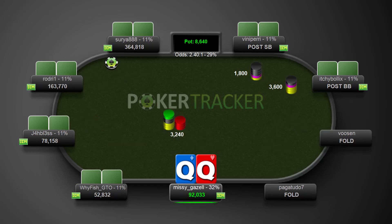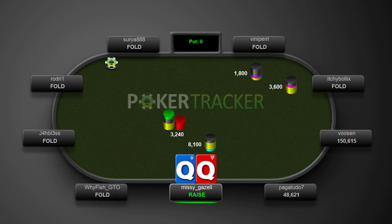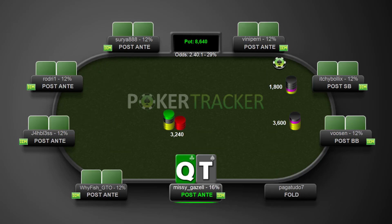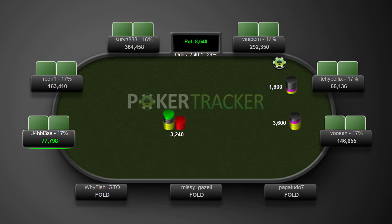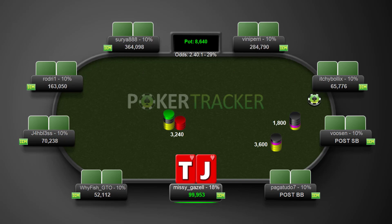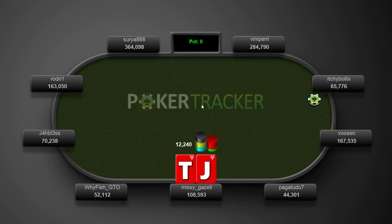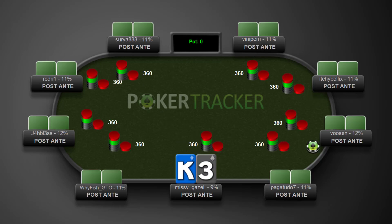Pretty decent hand, probably going to play this one. Open it up and everyone folds. Queen-ten off — easy fold. Jack-ten suited, probably going to play this one. We raise, everyone folds. I'm not sure at what stage of the tournament this is now. Maybe we're getting fairly deep. Everyone's playing pretty snug.